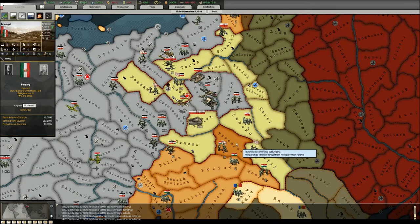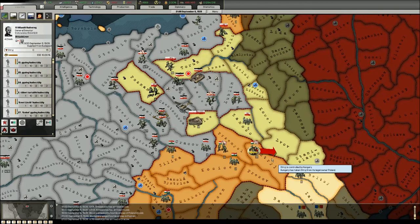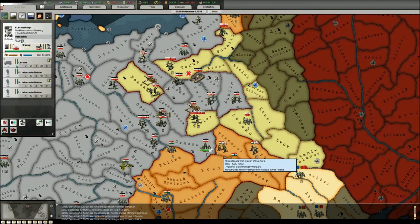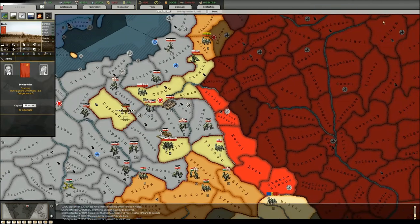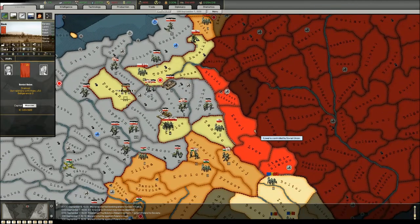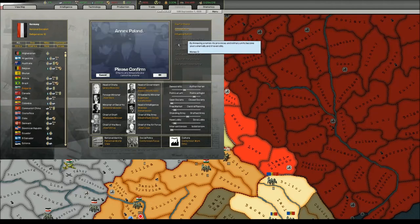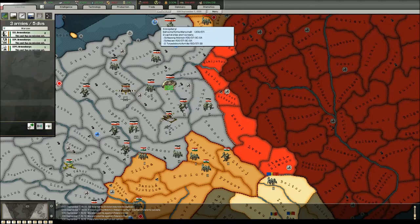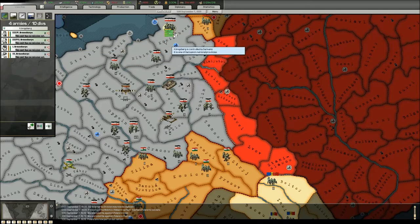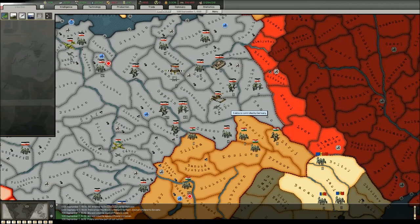There might be a problem that one province is in Hungarian hands — when I annex Poland, Hungary will get that province. The Soviet Union has taken its half of Poland — as I remembered, there was no fight; it's an automatic event. Now I believe I can annex the remainder because all the victory points are in my hand. I will stop everyone and reorganize my forces.